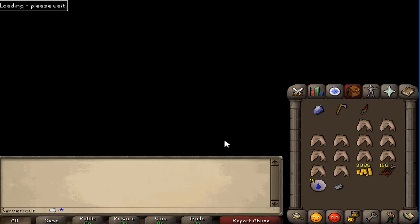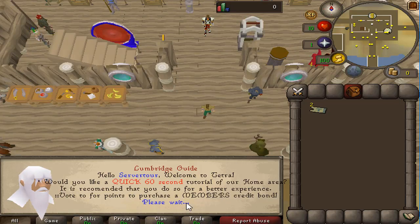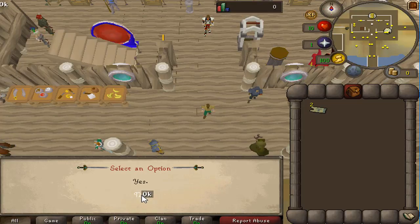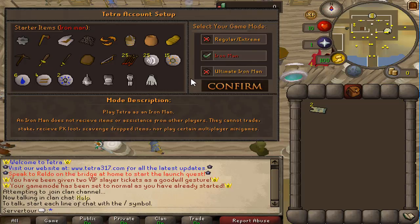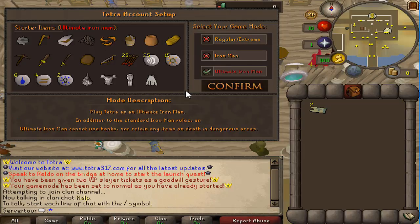We're going to make an account and right as you log in you get the server tour — you have the option to take it or not. You can select one of three game modes: the normal game mode which starts you with 500k and some supplies, then Ironman mode which is self-sufficient so you can't trade anything, and Ultimate Iron mode which is the same as Ironman but you can't use banks either, so you're stuck with just your inventory.